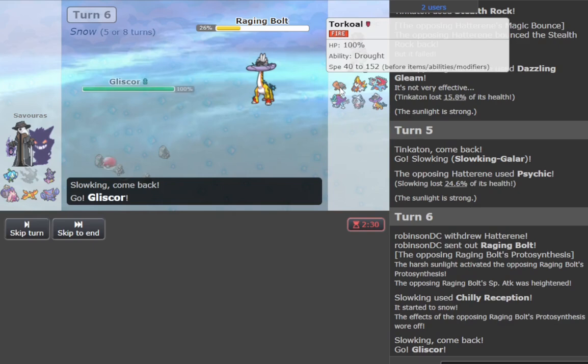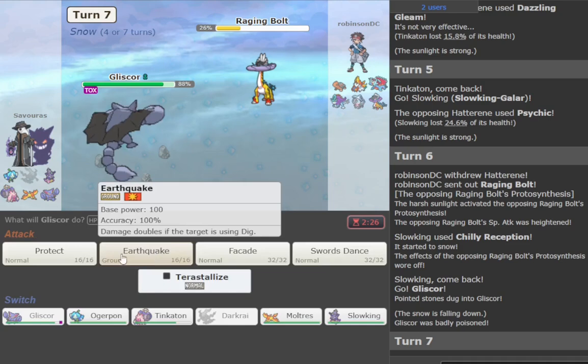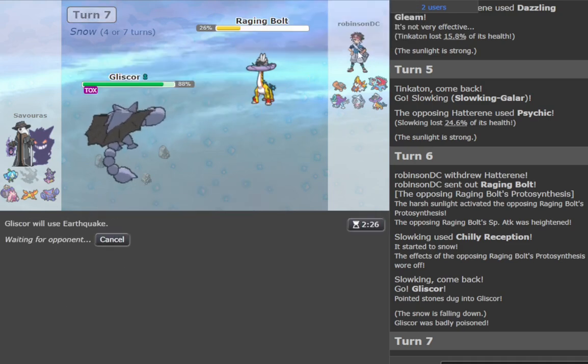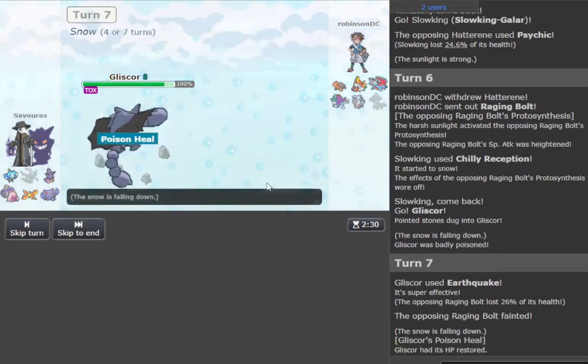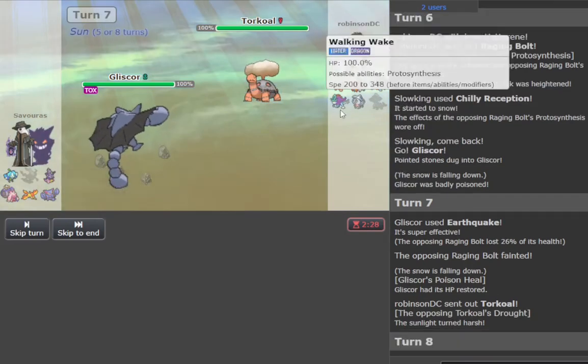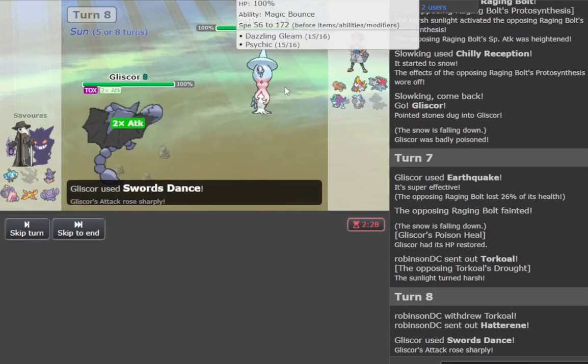Gonna go with Mikeli score. Click Earthquake just in case he has Weather Ball, which would be Ice. Told you. There's a Toko coming in. We're gonna stay in front of it — there's no way you go hard Walking Wake right? Yeah, that's what I thought.